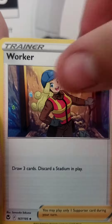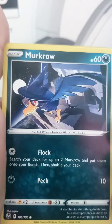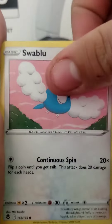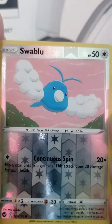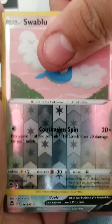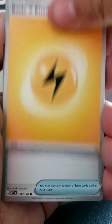Oh wow, Warka. Look — Sunflora, Litten, Murkrow, Murkrow, Swablu, Rotom, Banaria, Swablu. An Unknown V — sheesh, victory symbol, let's go! Oh, electric energy, electric energy.